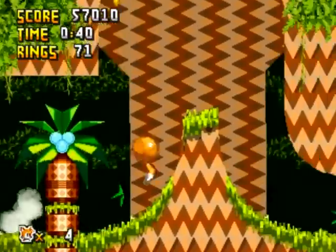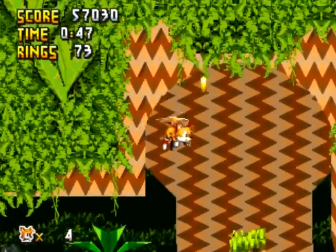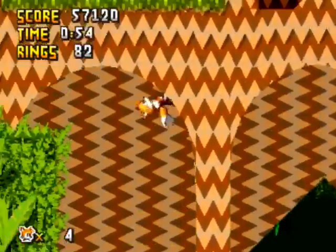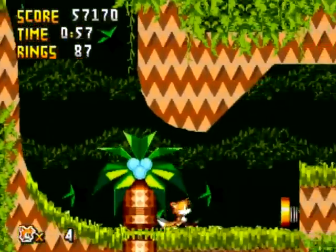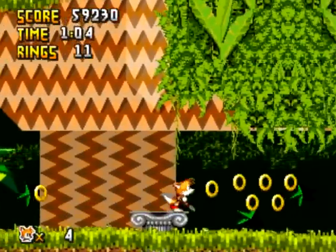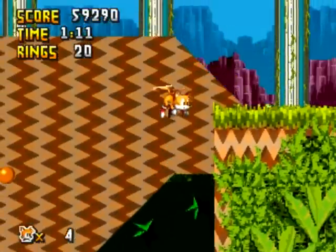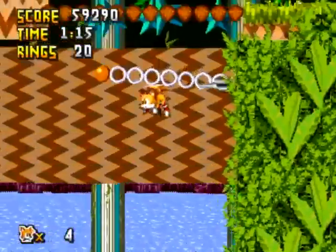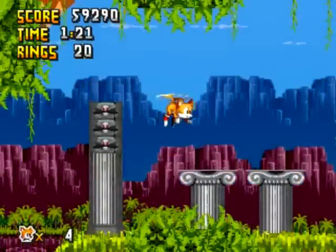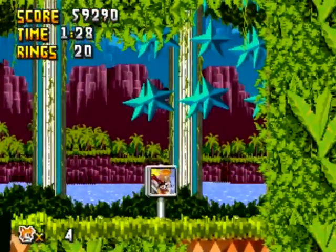Pretty sure you can do it like that. You don't really need to use those platforms, but those swinging things have spikes coming out of them. The first time I played this I forgot Tails can fly. It's like it's not expected for Tails to fly, since it is before Sonic 2. But whatever helps.